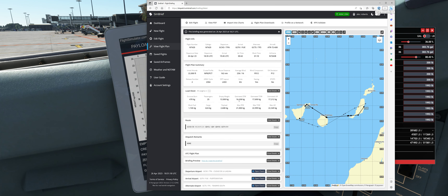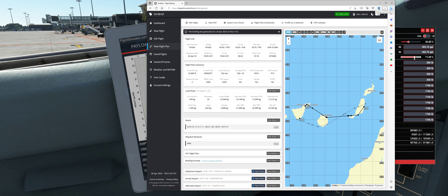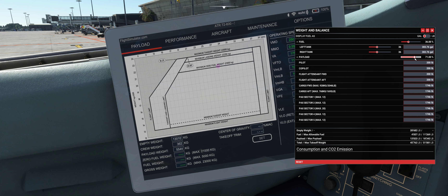Now we go back to the EFB and back to SimBrief. The estimated zero fuel weight is 16,100 kilograms, so 16.1 tons. Scroll this again — empty weight stays the same, crew weight stays the same. I need to get to 16,100, so the payload weight will be about 2,700. Yeah, about the closest we're going to get. You can see we're well under our limits, so fantastic.